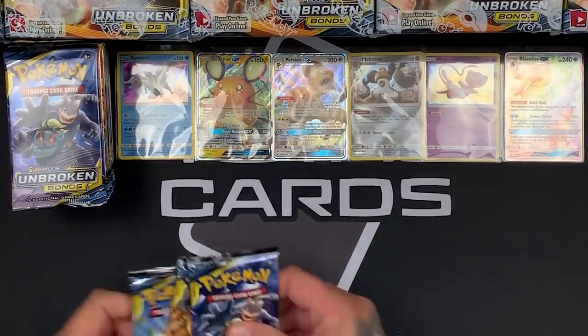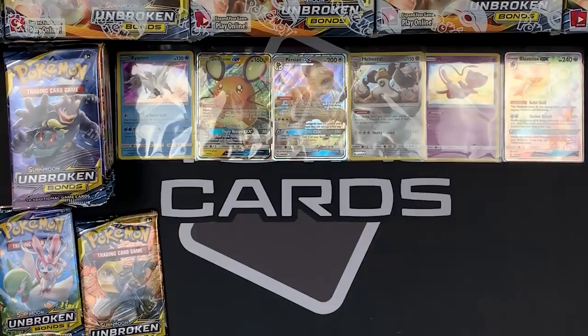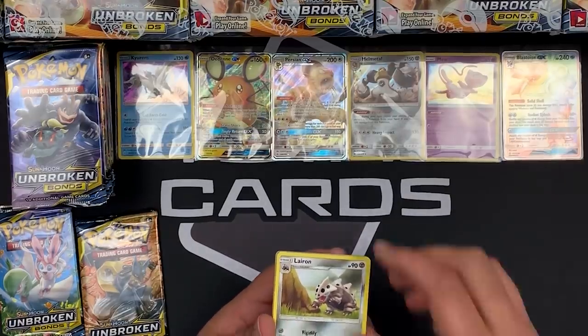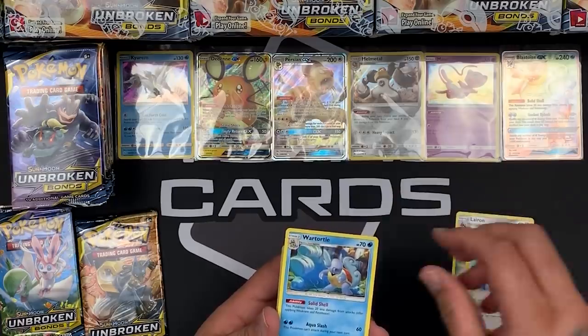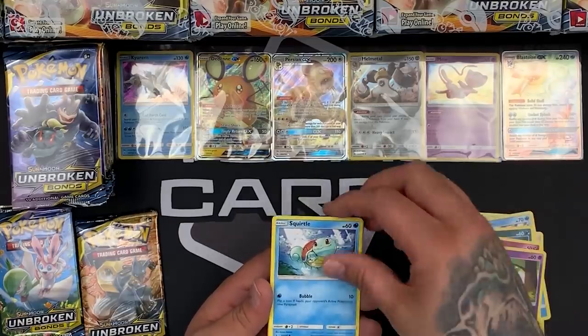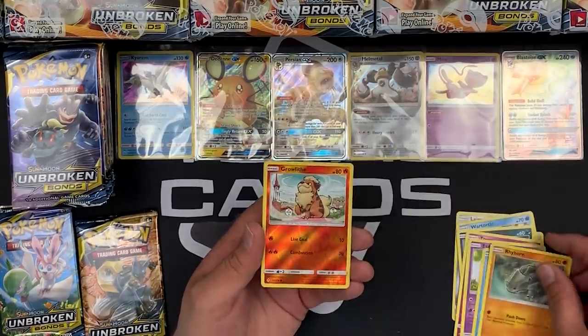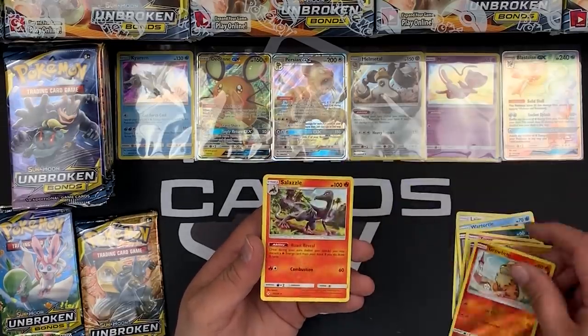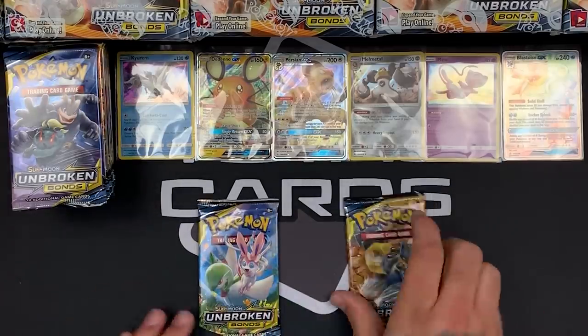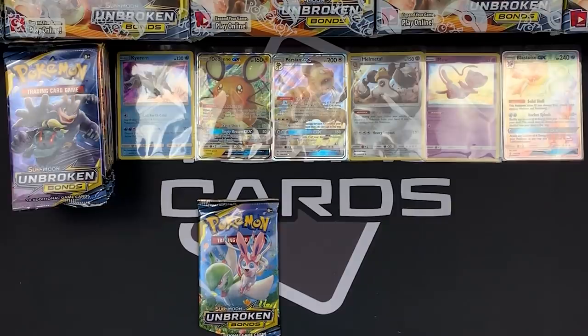Three packs left — my gosh, that Blastoise looks absolutely awesome. I have a green card in this one. We have Lairon, Green's Exploration, Wattrel, Kavana, Togepi, Espurr, Squirtle, Rhyhorn. Reverse is a Growlithe and a rare Salazzle. Not too bad — could have been better. We have two packs left and we're moving on.